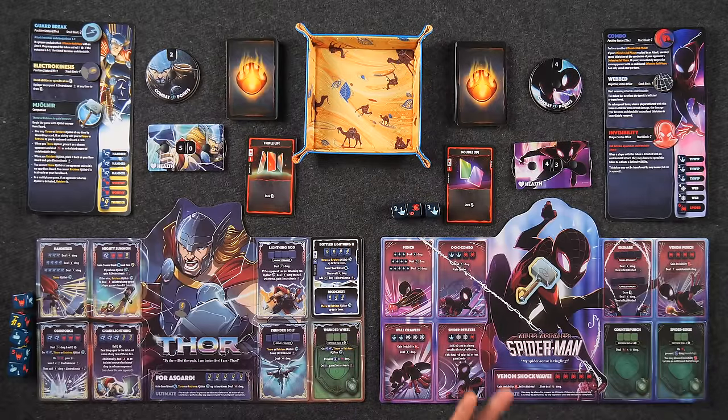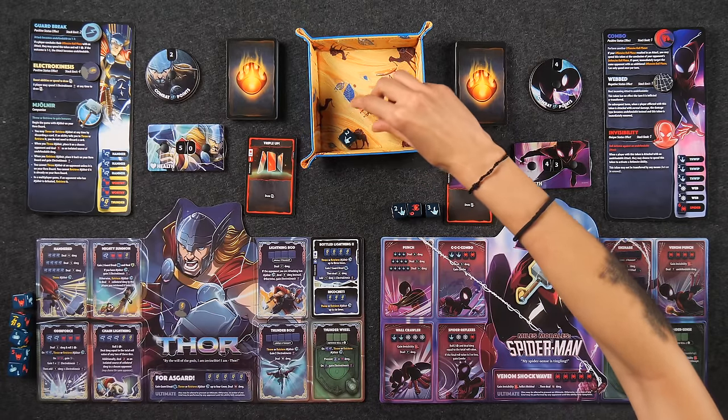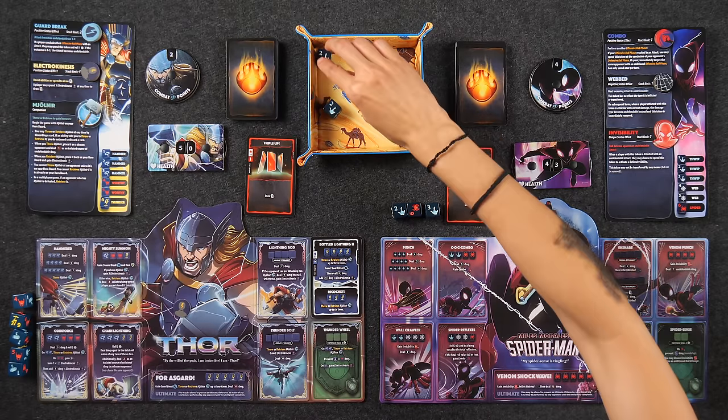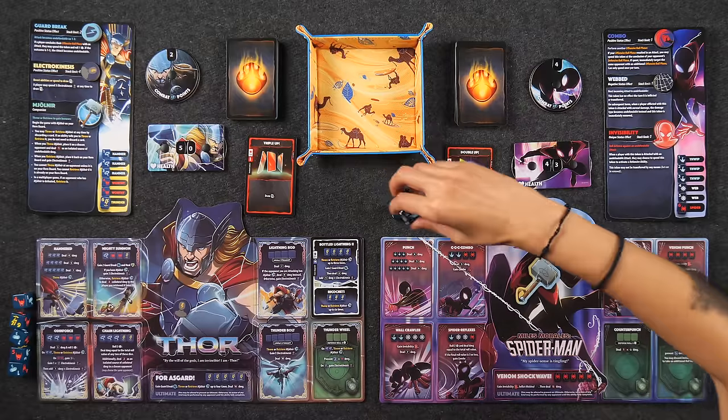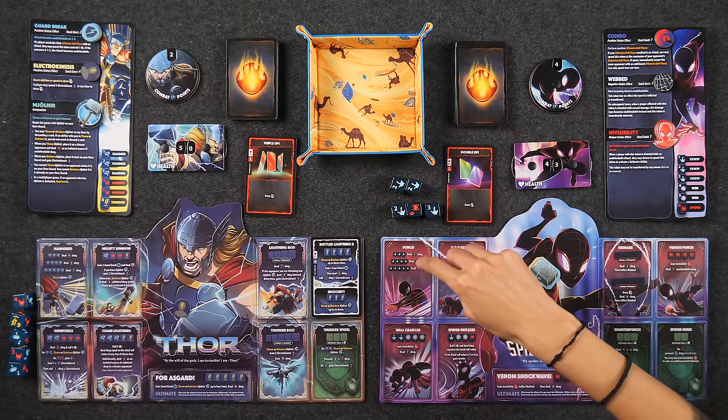I'm going to set aside three dice and re-roll these two — as a reminder, you have three roll attempts. I just need one more spider face, which is only on one die face. Back to square one. I could withhold one of those symbols and do a one-in-six shot to try for a combo, but I'm going for it regardless.